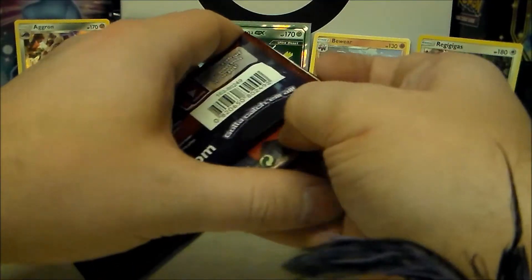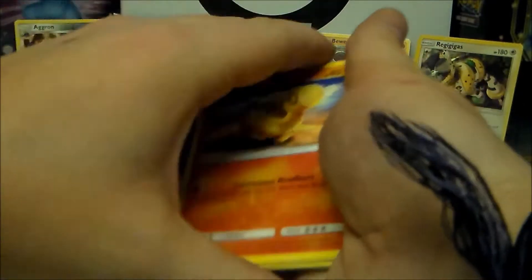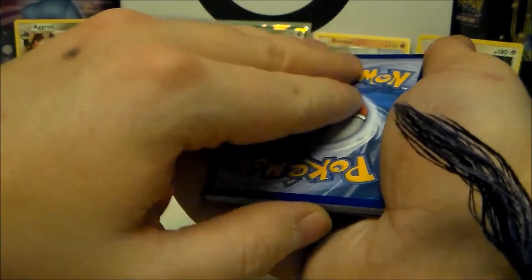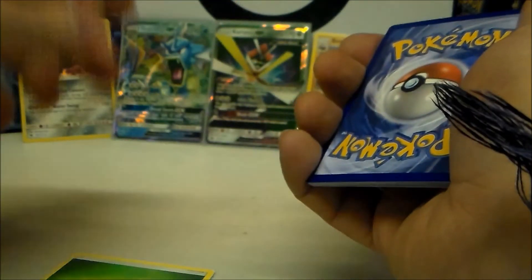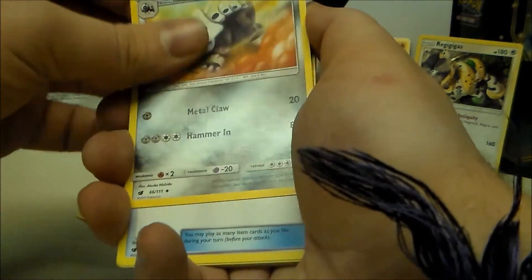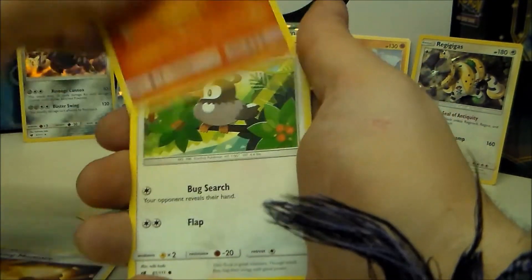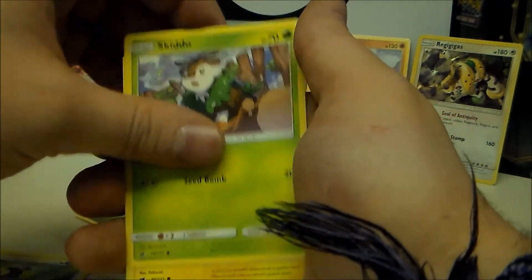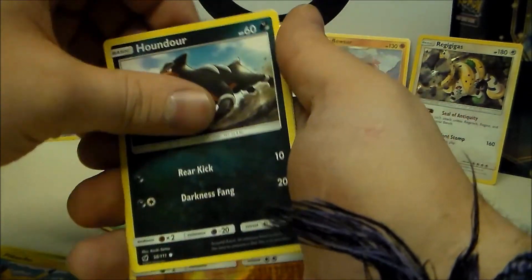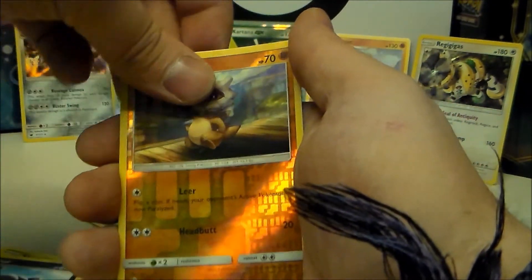If you guys want me to open up any packs, let me know in the comments below. This is the last pack for this half. One two three to the front, guessing lightning and leaf. Cards include Nidoran, Starly, Skiddo, Pikachu again, Houndour, reverse holo Cubone, and on the end to finish off the first half — another Houndoom. Hoping for something better to finish with, but that's what we got.